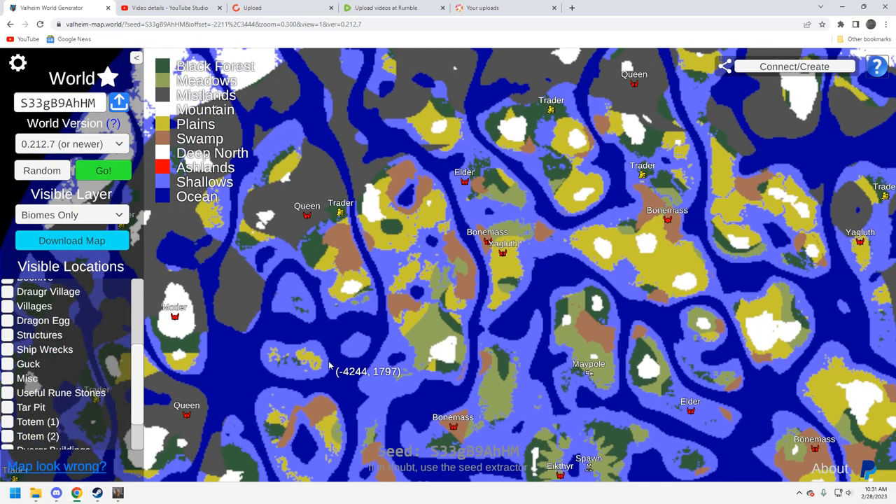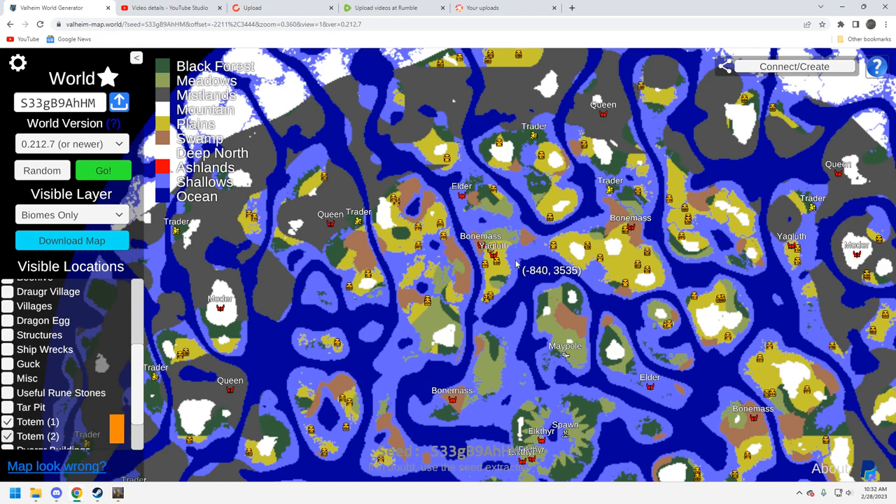Let's look at Yagluth and what we can expect from the plains. We've got tar pits — those are useful if you want to build that aesthetic, you need them for building. There are plenty around this Yagluth, so that's good news. For totems, not great, not horrible — you want to see more totems around Yagluth. There are five in this area right by this bone mass as well, and a few more if you need them. You're probably heading north on this seed to grab those when you're ready for the plains.